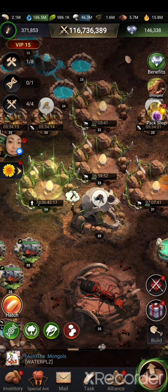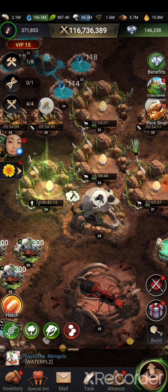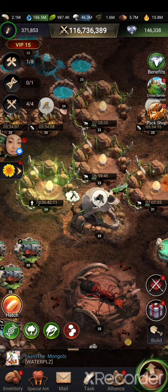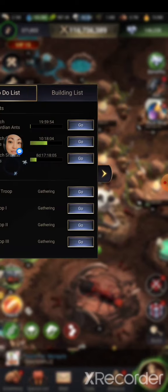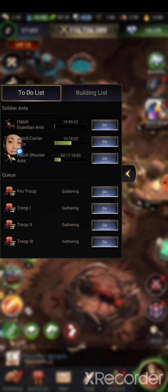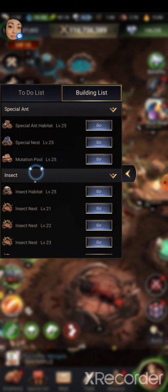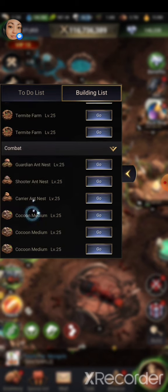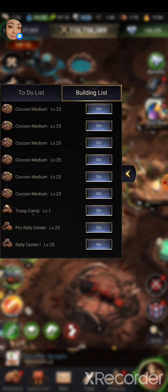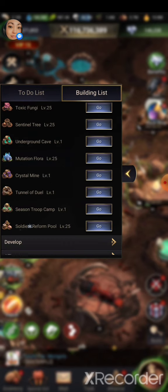Good morning guys, we got a new update so I'll run through it real quick. We got a new evolution and a new insect to look at today, as well as supposedly a button somewhere that tells you where you gotta — yeah, okay. So they got the building list that you can look at now, which tells you basically if you have anything that you can upgrade, which is kind of nice.